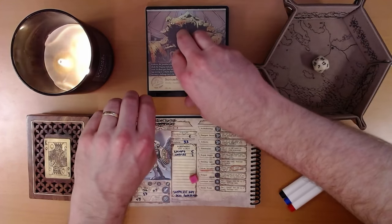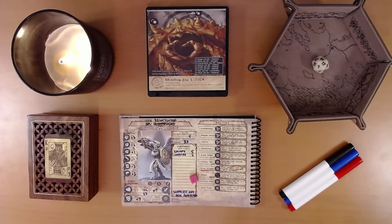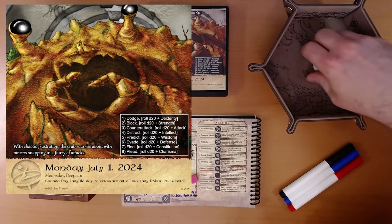So let's see what adventure is on the calendar for us today. We're getting up close and personal. With chaotic frustration, the crab scurries about with pincers snapping in a flurry of attacks. We are going to do eight things in order: dodge, block, counterattack, distract, predict, evade, flee, and plead. Okay, here we go.